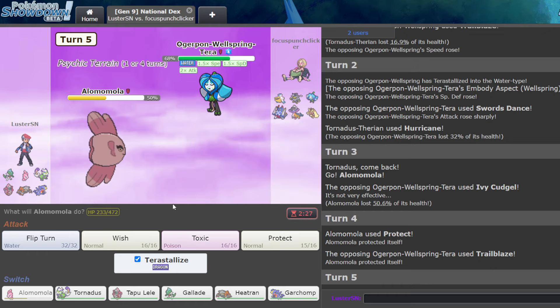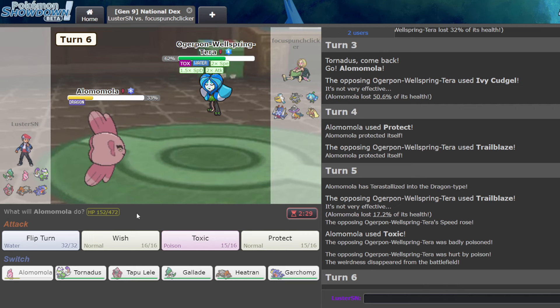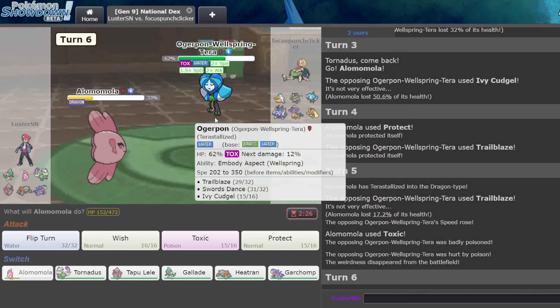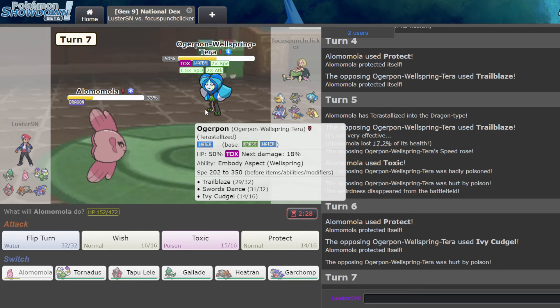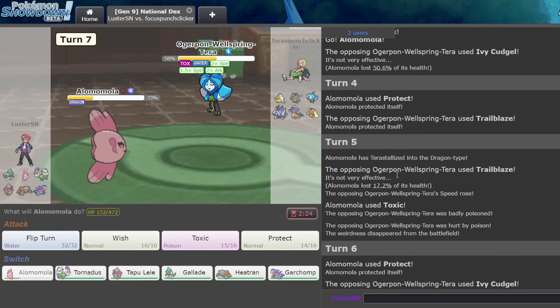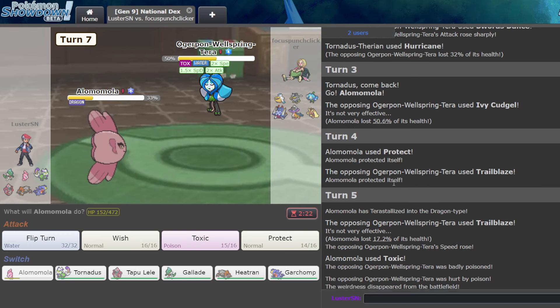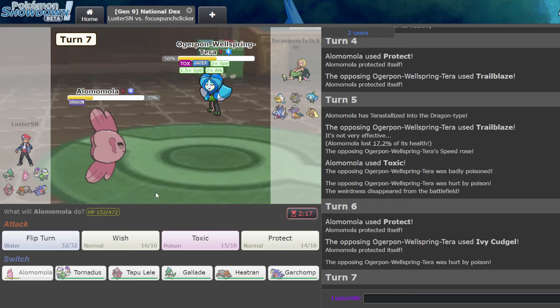Okay so I have to Tera Dragon. Okay perfect — they Trailblaze to try to kill me and they don't. Sucks that I had to use Tera that early, but it is what it is — I don't really have another choice against this lead. Ivy Cudgel's there — it's plus two and we'll kill, because it did 50 before. Tornadus will die. I think I sack this, then kill it using... I have to sack two Mons, actually. Unless I double Protect. And we did.